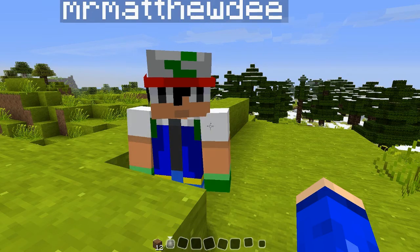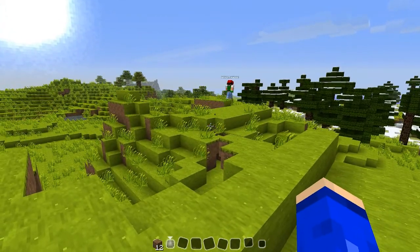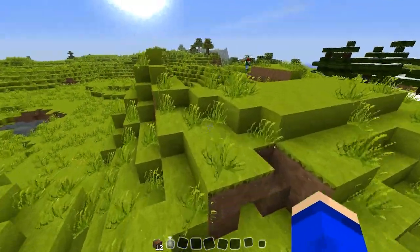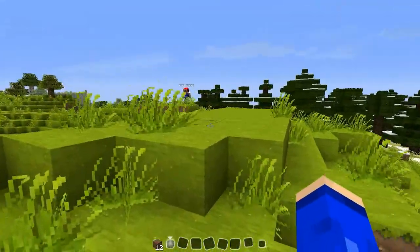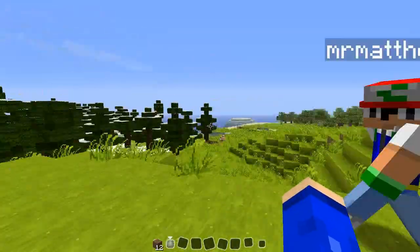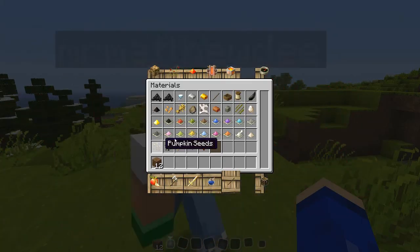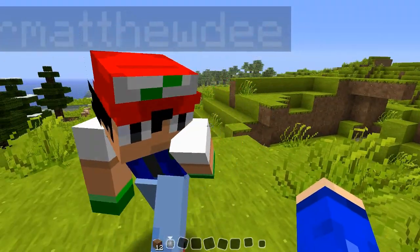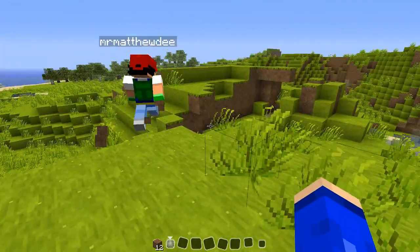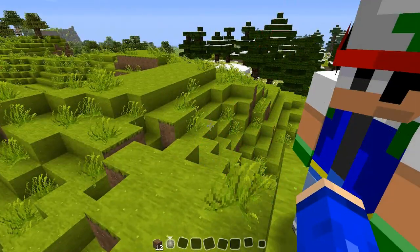Alright, so that was a little machinima that we decided to do because the first one sucked. It doesn't matter because it's kind of fun. I'm just lagging, it's normal. Alright, so now that we've looked at tripwires, let's go look at villager trading. We need to go find an NPC village.